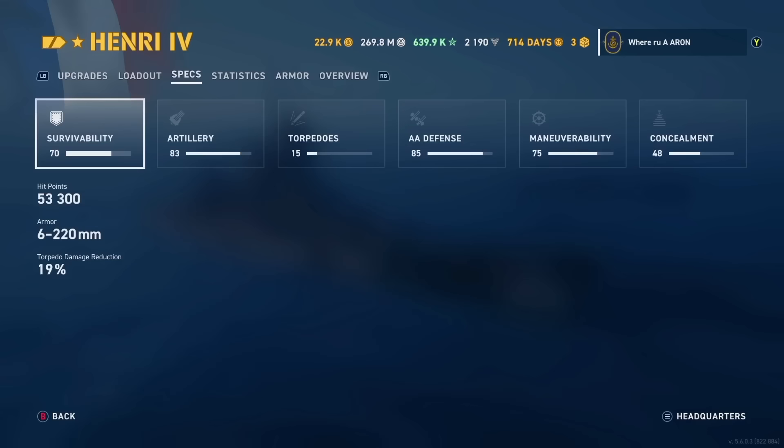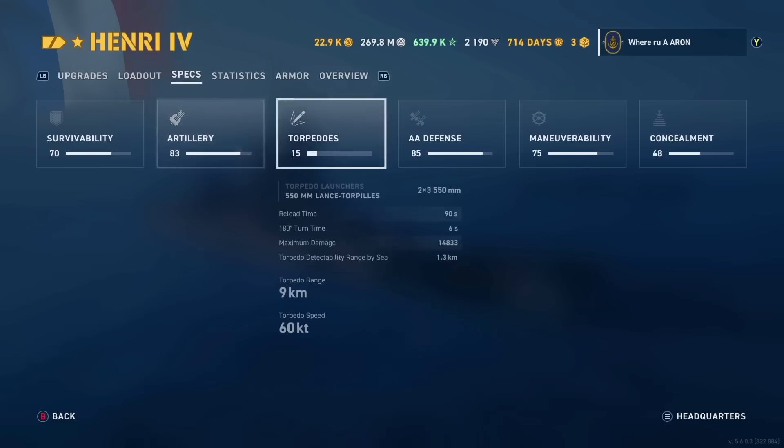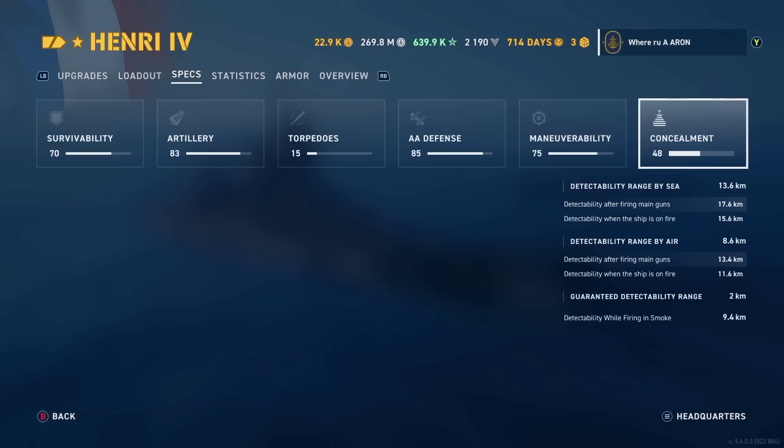Let's take a look at the stats. Survivability is 53,000 HP. Decent armor with a 19% torpedo reduction. Artillery: 3x3 240mm guns with a 17.5 kilometer range and an 11.1 second reload, which you can get down to just under 10 with the epic mod maxed out — and that's without refill stations. The torpedoes are just battleship deterrents; you get three of them. AA defense is good up close, but you want AA that's better at long range. Maneuverability: 36 knot top speed, of course you get the engine boost, a large turning circle and a 5.5 second rudder with our modifications and commander inspirations. Concealment is 13.6, which is not good without the concealment mod.